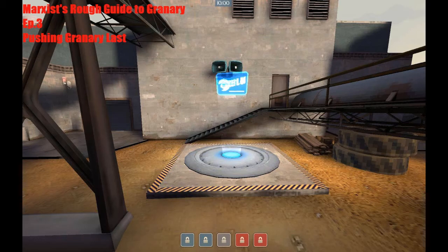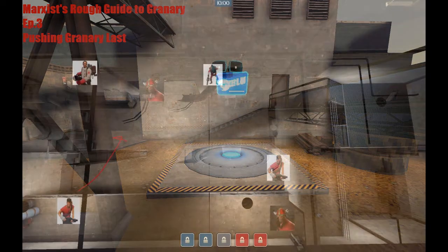Hello again, this is Marxist, and this will be the final video in my Granary series. We'll be discussing pushing last. I'm going to go over what to do when you push Granary last, and also demonstrate the hold that you should use at a basic level. You can come up with other stuff for your team that would work for maintaining that hold, because it's almost like you're defending. We'll go over that first, then pushing with advantage, pushing without advantage, and the most viable off-classes with video demonstration.